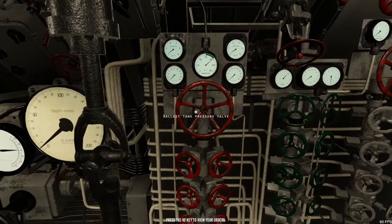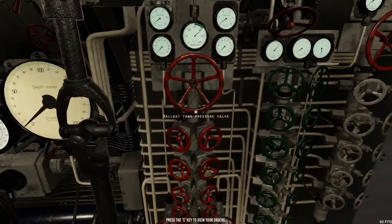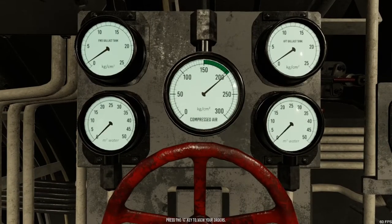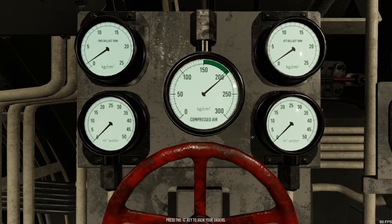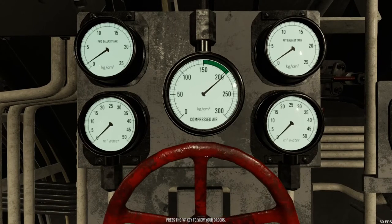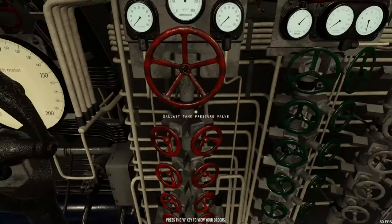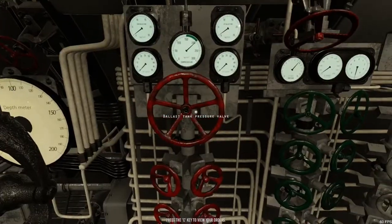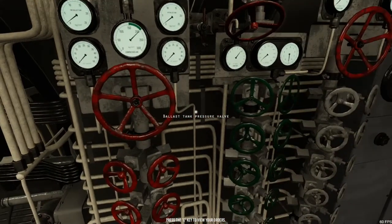The next one is our bilge tank pressure valve. Basically, once we've flooded the aft and forward ballast tanks, these will go up to 50 on the indicators on the left and right. The middle shows how much compressed air we have remaining. We can use this dial in the middle — click and use your mouse left and right — to open and close the valve, letting more air into the ballast tanks to help the sub come back to the surface.